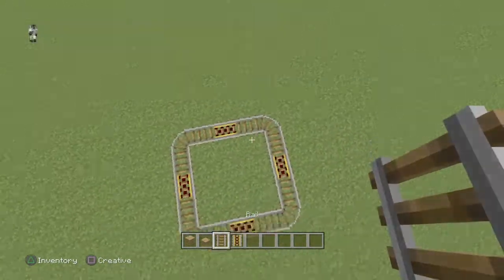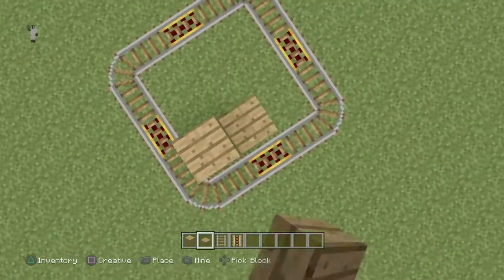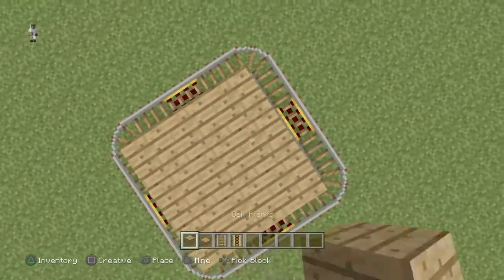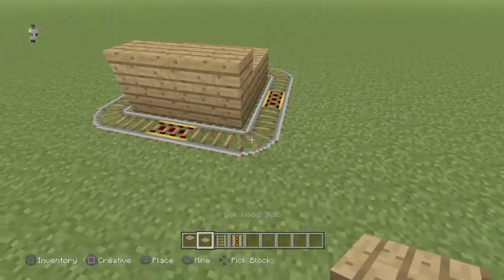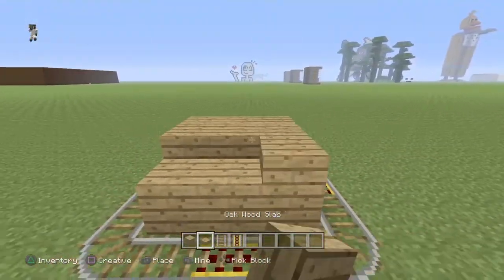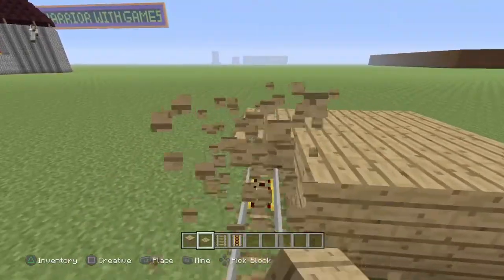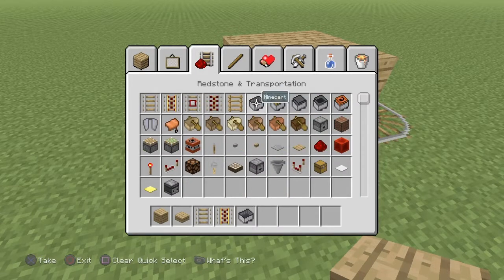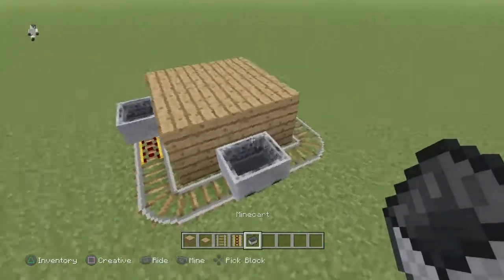It should look something like this. Then you're going to fill this up with oak planks. After that, you'll want to cover it with another layer of oak wood slabs. You should not cover the tracks yet though.